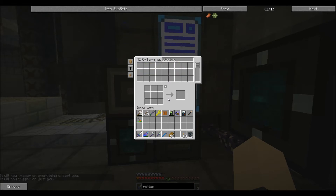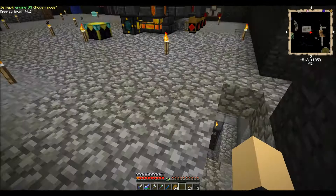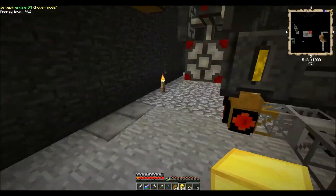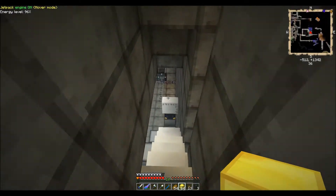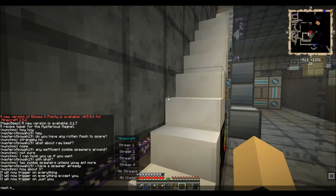Let's see - blocks of what... how about gold? Wait - iron? Something isn't right here because I should have all sorts of stuff. Oh, they go in here - my bad. Look at all that! Wow, I had a lot of stuff. I've got all these blocks of stuff - awesome!